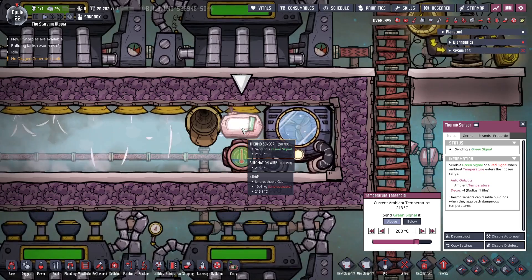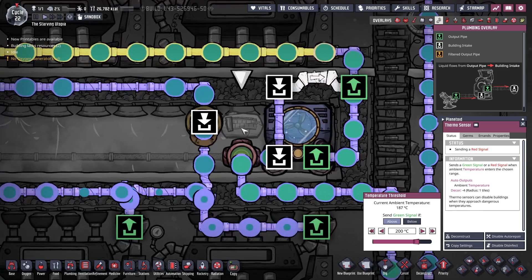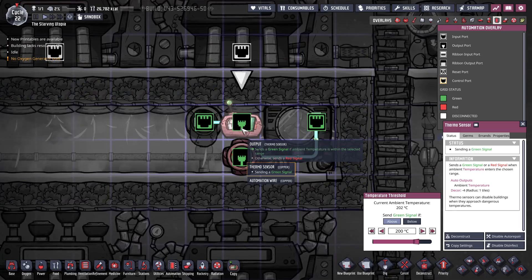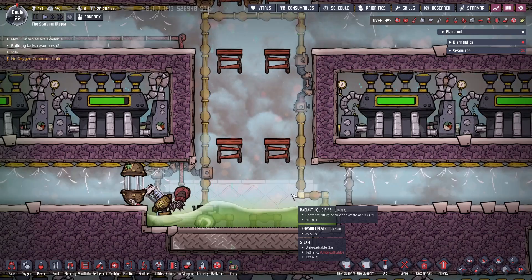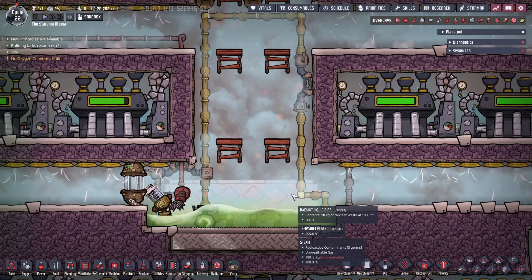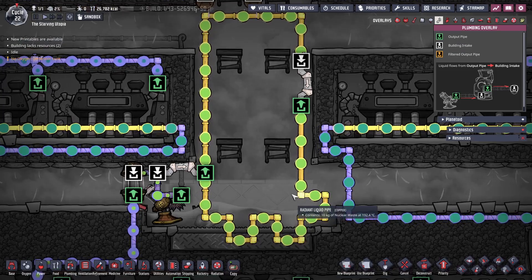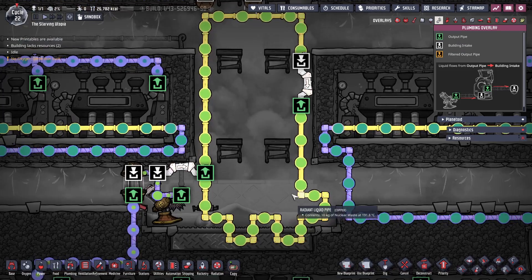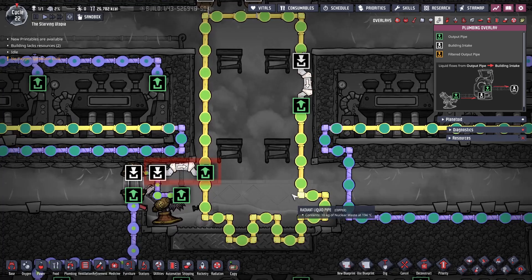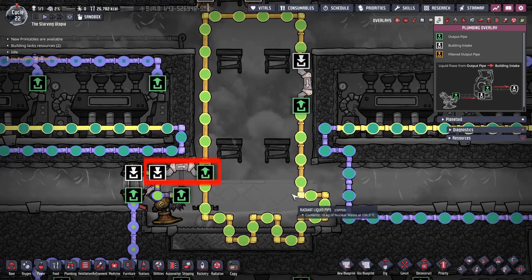There is also a change to the steam turbine's water return, and extra liquid vents are added to cool the aquatuners if required — a thermosensor will open these if the temperature is above 200 degrees. Another change is the addition of an extra heat transfer loop of nuclear waste, metal tiles, and diamond temp shift plates. These are needed to quickly cool the nuclear waste, which is created so hot that it will turn into a gas if not cooled very quickly. I've filled this from the nuclear waste pool by bridging on when starting up the reactor normally, and you can deconstruct this bridge once filled.